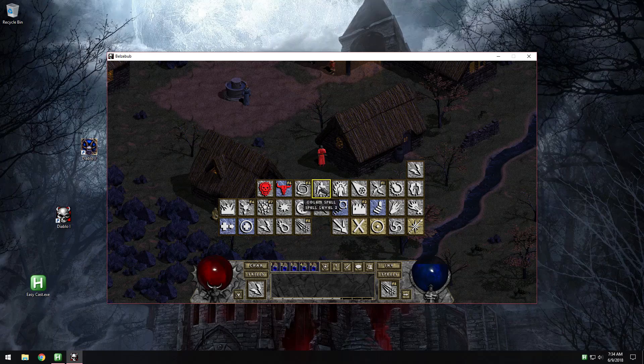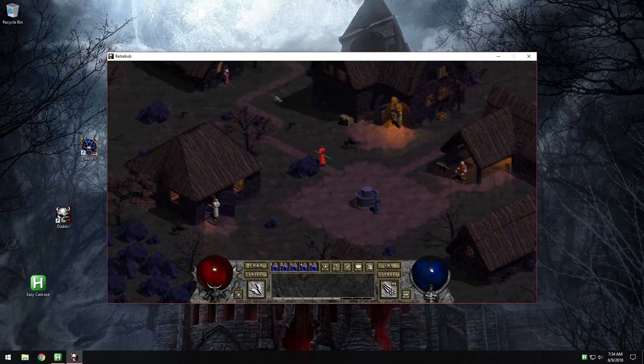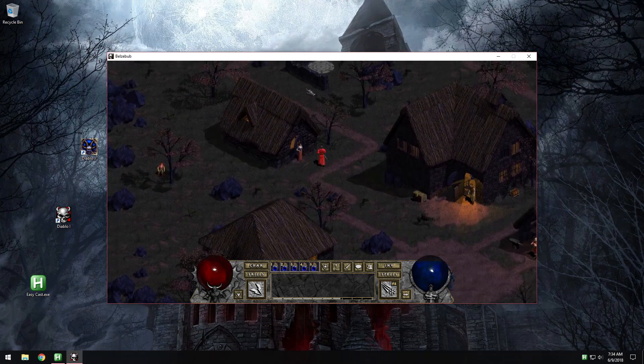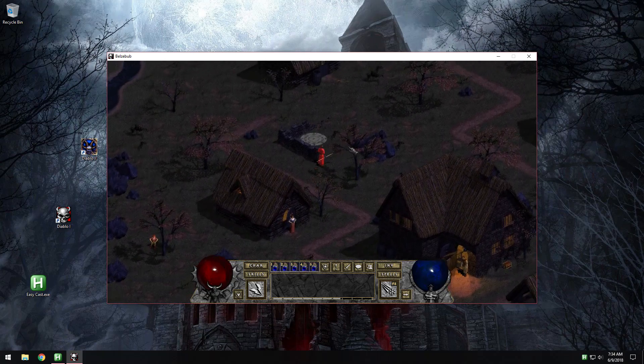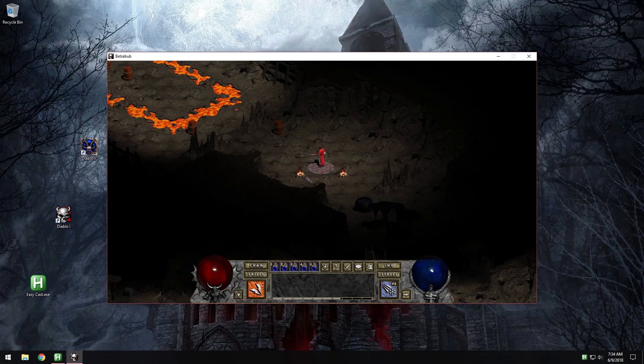Basically, how it works is you bind the spells to your function keys on your keyboard — let's say chain lightning to F1, fireball to F2, and so on. That means every time you want to cast chain lightning, first you need to press F1 to select the spell and then right mouse button to cast it.